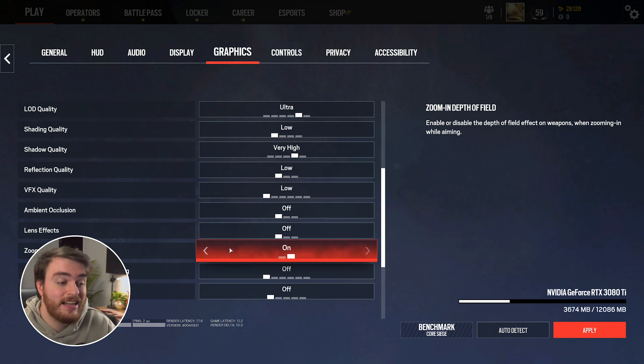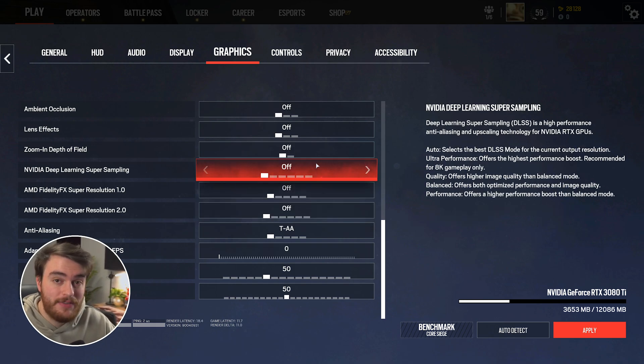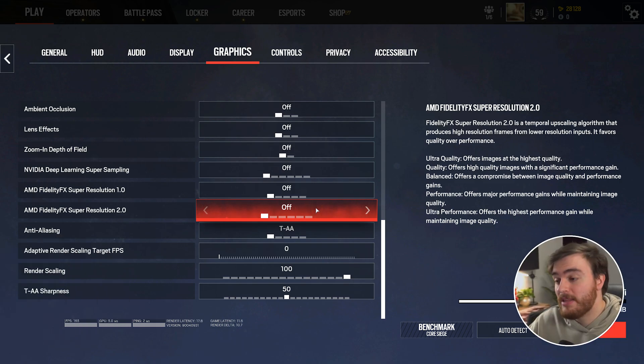Zoom-in depth of field: personally I like the gun I'm holding to not be blurry when I'm scoped in, but this is your preference. Then we have upscalers — NVIDIA DLSS and AMD FSR 1 and 2. If you have an NVIDIA graphics card, definitely use NVIDIA DLSS if you need extra performance. Start on quality, see if it gives you the FPS you're looking for, then move to balanced. Anything higher, especially on 1080p or lower displays, might give you more visual artifacts, blurriness, and smearing — it's usually best to play with as little upscaling as possible. If you're going to use AMD FSR, definitely use AMD FSR 2.